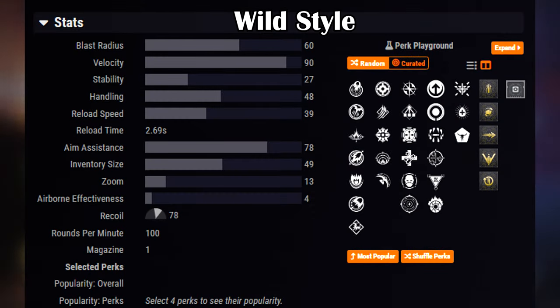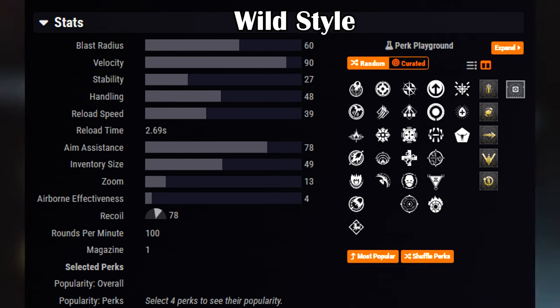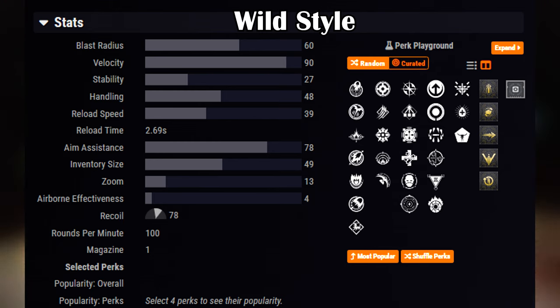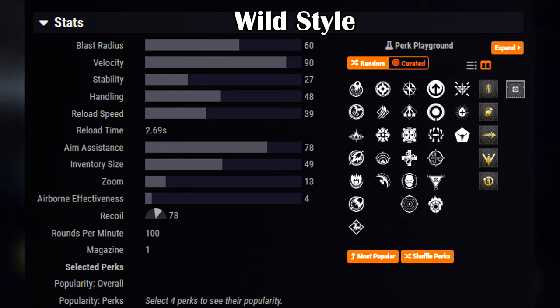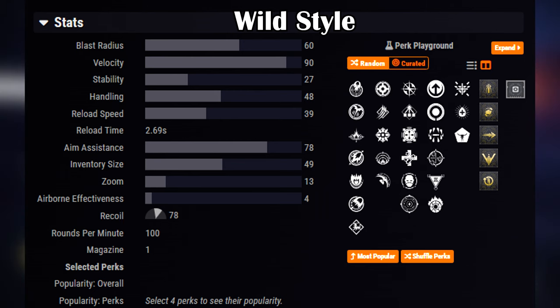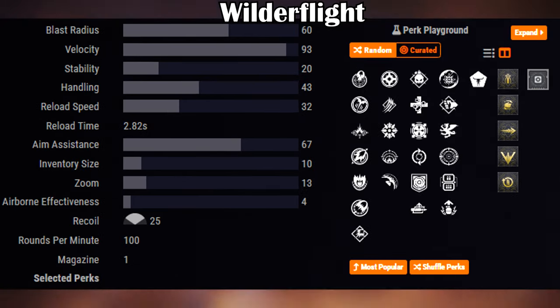Comparing Wild Star with World of Flight, you can see a very noticeable difference between the two and why players prefer the latter. While Wild Star's perks offer Blinding, Incandescent, and Envious Assassin — which are pretty amazing perks for ad clearing activities — it generally lacks any viable player-vs-boss perks. World of Flight offers Auto Loading and Vorpal, which are generally the golden perks many players tend to seek after for all activities. World of Flight perks are more curated and provide a number of perk combos that players can farm and master with.